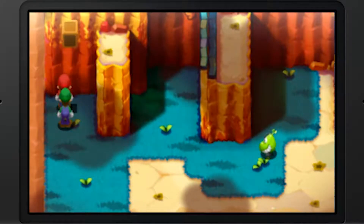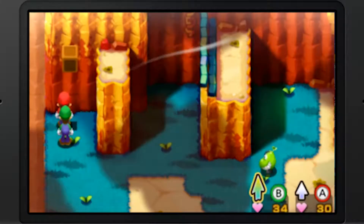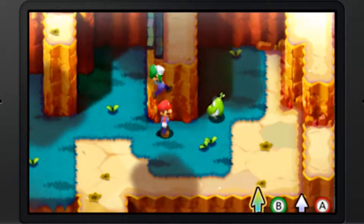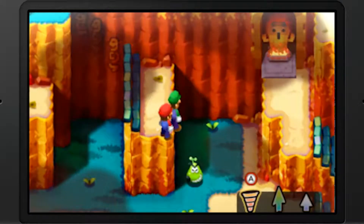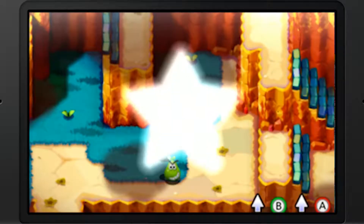If we hit this block, this little thing will happen. So if you're using this as a walkthrough or guide, be my guest. I didn't actually realize we can make it up here with the spin jump.